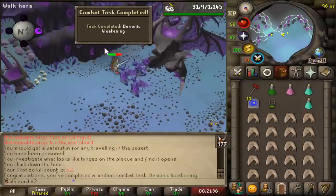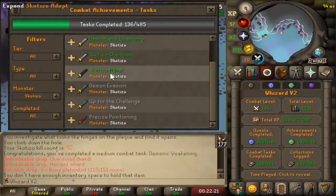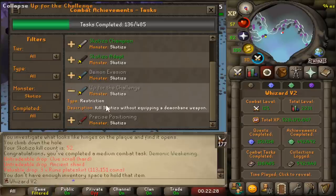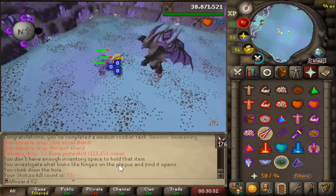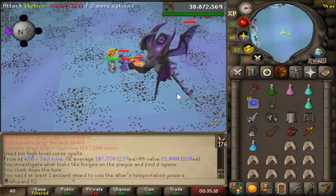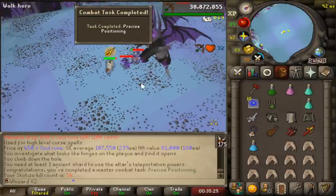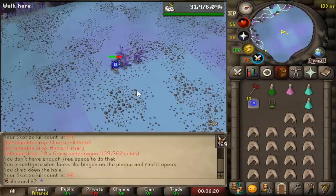Is that like the third Gothic's body I've received? I think it is. At 50 KC we get a medium combat task - 'Demonic Weakening'. I just got lucky and none of the altars activated. For the final task I need to use range without equipping a demon bane weapon, and there's a chinchompa one too - that's like the easiest master combat task of all time. Wait, it didn't count - do I have to hit the minion? Yeah, you have to hit the minion instead of the actual boss.